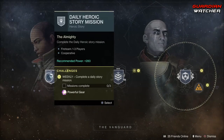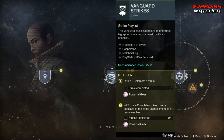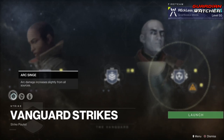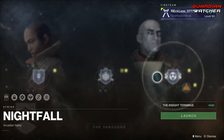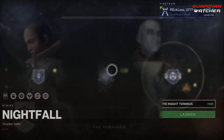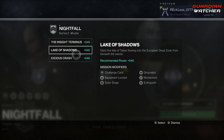Coming down to the Vanguard, we need to complete three daily story missions. And as for Strikes, we need to complete three Strikes. Modifiers this week for the Strikes are Arc Singe, Glass, and Grenadier. And then for the Nightfall, we need to complete a Nightfall and complete one with 100,000 points. Nightfalls this week are the Insight Terminus, Lake of Shadows, as well as Exodus Crash.